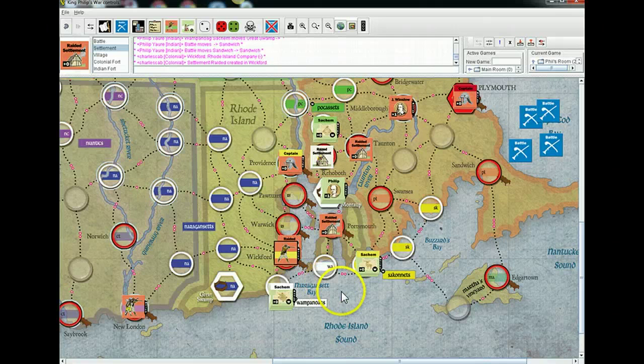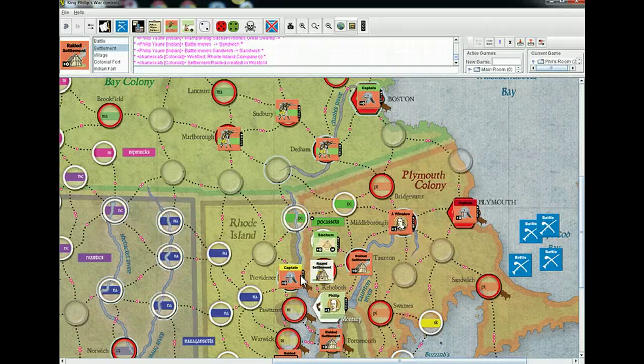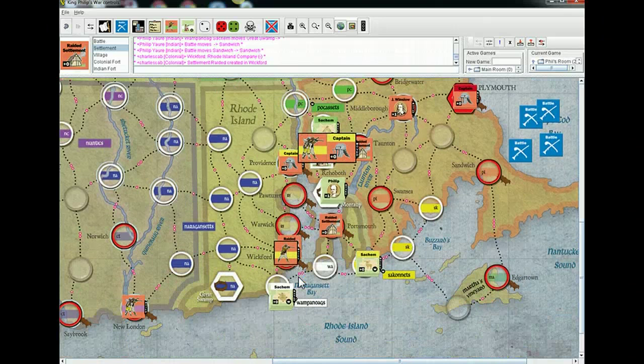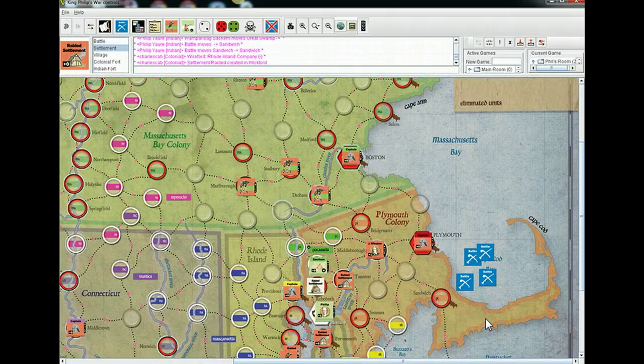You're two different options: either spread out on the defense, or try to put some pressure on one of my tribes — in particular the Pocassets. The greens are probably the most vulnerable. One option is to start sending your Massachusetts troops south to attack and maybe even bring some of your Plymouth troops there.